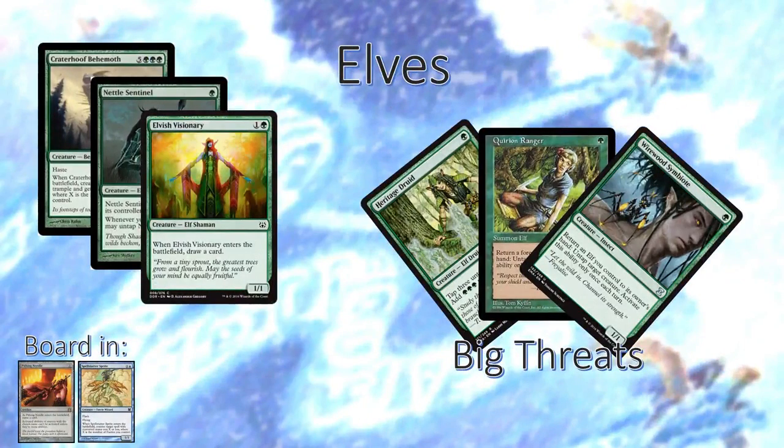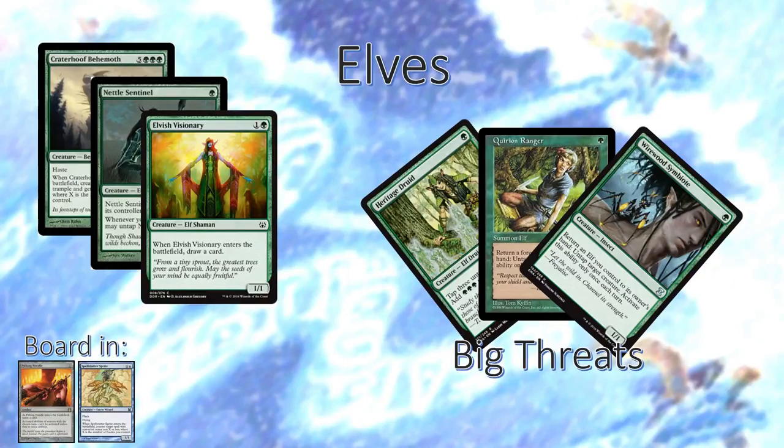Elves is a rough matchup as well. It's a creature-based combo deck, which means combo decks we should be good against, but not creature-based decks. We have to do what we can to counter the Heritage Druids, Quirion Rangers, and Wirewood Symbiotes — really the things that enable the strategy to combo out, get big mana, and get a Craterhoof Behemoth. Spellstutter Sprites and Pithing Needles help with that. It's not a really great matchup for us, but we do what we can.